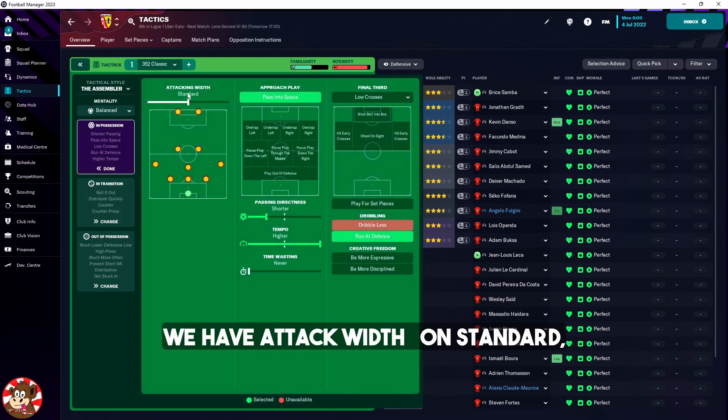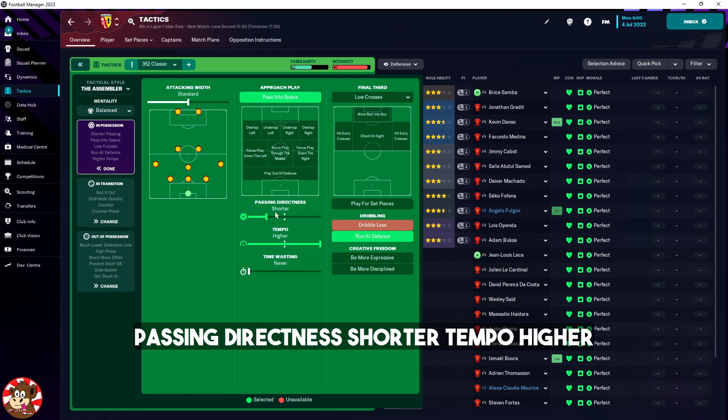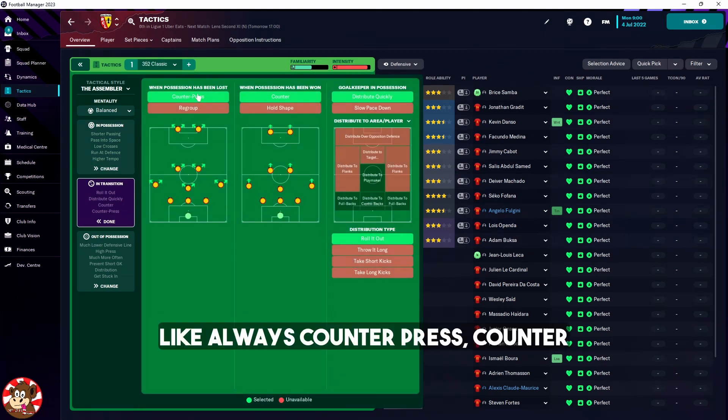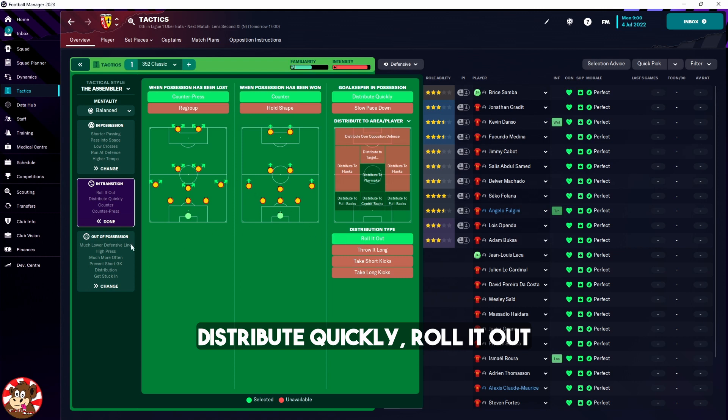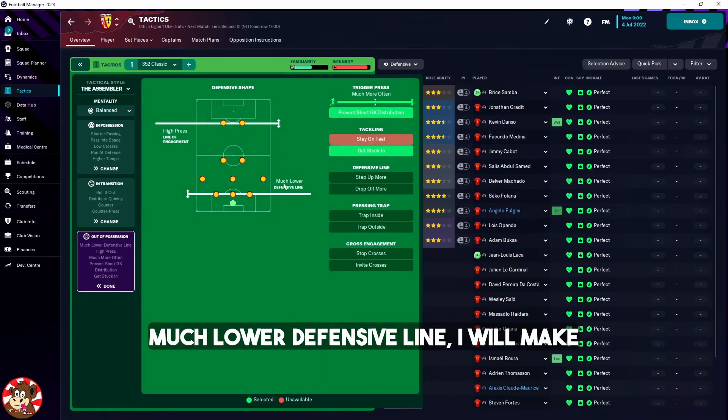In possession we have 'Attack' on a standard approach, play passes into space, final third, 'Love Crosses', passing directness shorter, tempo higher, and 'Run Advanced' on dribbling zone. Transitions as always: counter-press, counter, distribute quickly, roll it out.